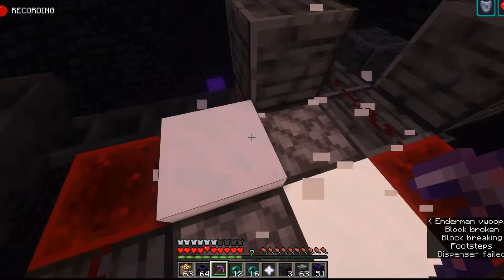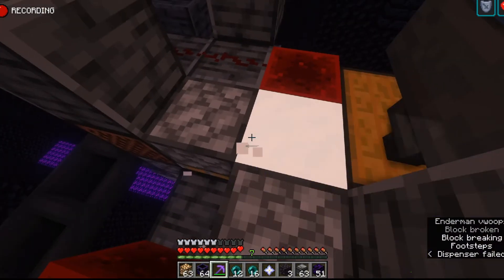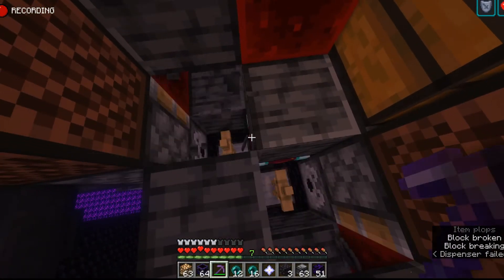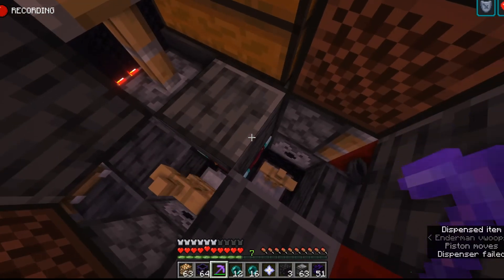Then you're going to want to break all the snow. You will see two pistons. You're going to break both of these pistons, and be sure to pick up the cauldrons - because if one does land on the pressure plate, it's not that big of a deal. Nothing's really going to happen.